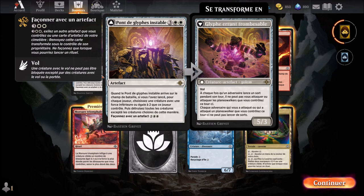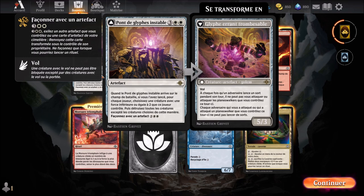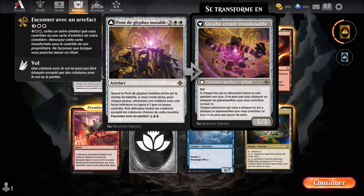We continue with Pont de glyphes instables — a white card arriving at the 5th round. It's an artifact. When Pont de glyphes instables enters the battlefield, if you cast it, for each player choose a creature with power 2 or less that player controls, then destroy all creatures except creatures chosen this way. Crafted as an artifact for 5 mana, it becomes Glypherant, trompe sable — a creature artifact golem equipped with flying. Each time an opponent casts a spell during their turn, they cannot attack you or attack planeswalkers you control that turn. Each opponent who attacked you or a planeswalker you control that turn cannot cast spells. It has 5 power and 3 toughness. Wow, it's really not bad at all, this card.